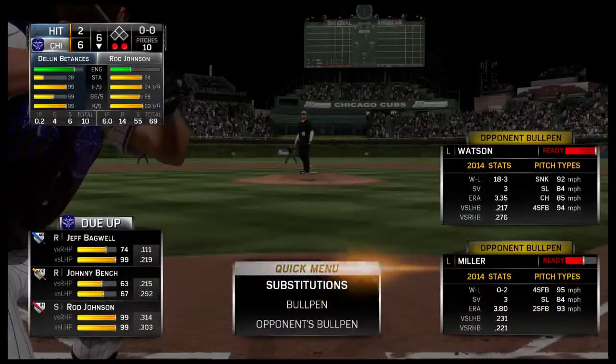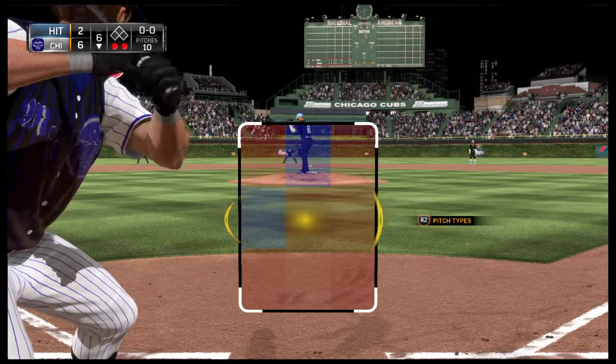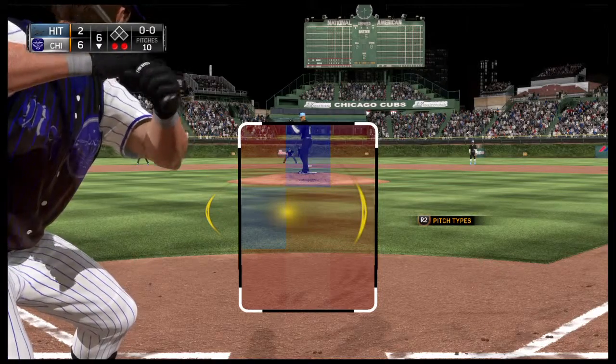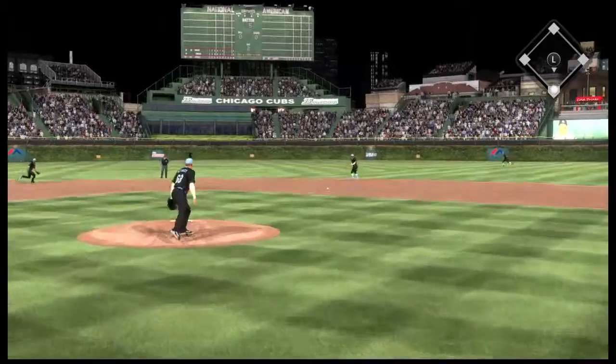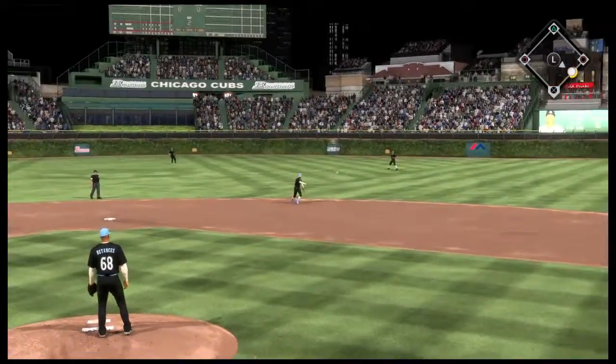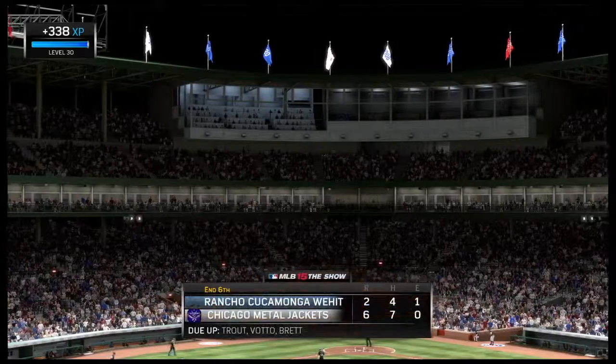Jeff Bagwell will try and start over now with the bases empty and two away following the RBI ground out. Now here's the first pitch — swing and another chance out there at second, and he'll take care of him at first. The side is retired.